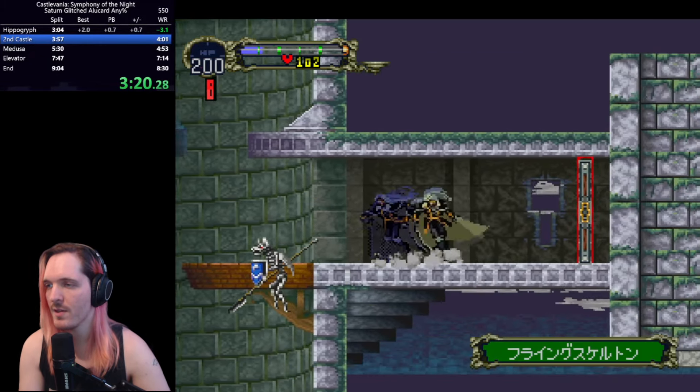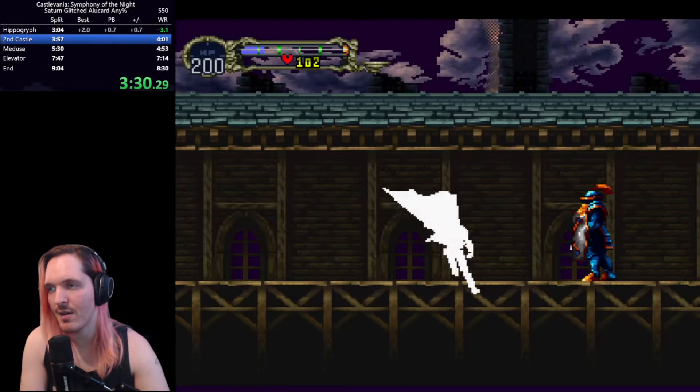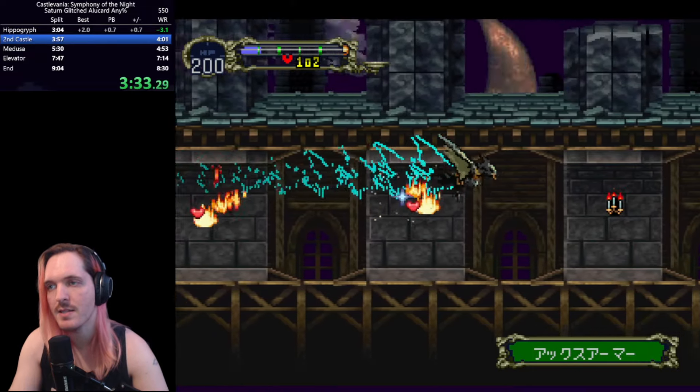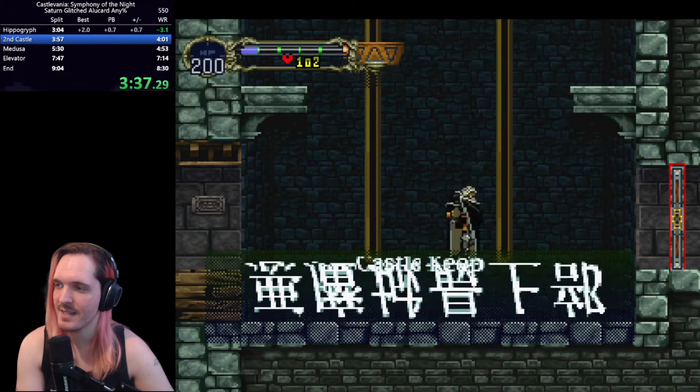Got a little unlucky with that winged guard spawn — it's unfortunate. There is some RNG for enemy patterns that can cost a little bit of time. And since the category is so short, taking that damage is a huge time loss, all things considered — it's like three seconds, and in a category that's under nine minutes, three seconds is a big, big time loss.